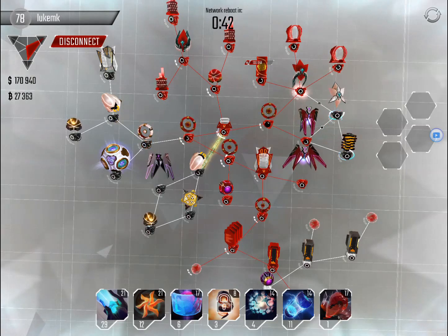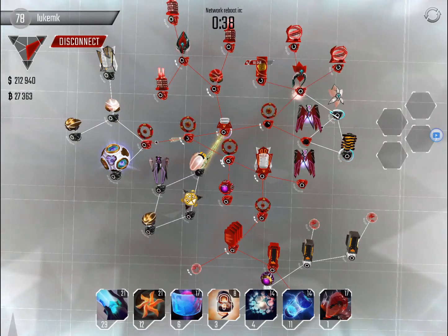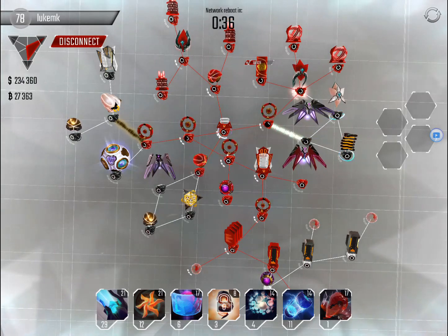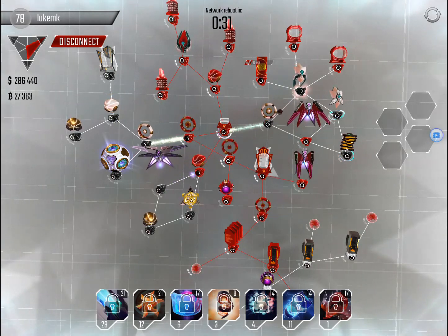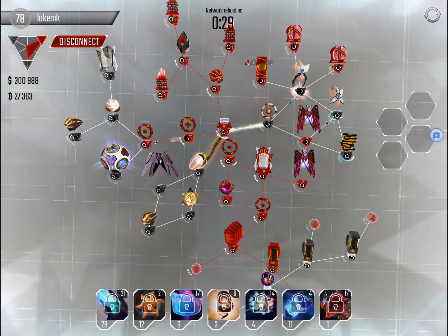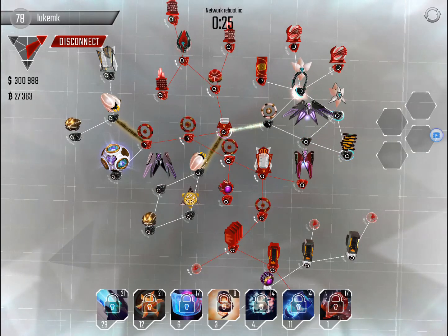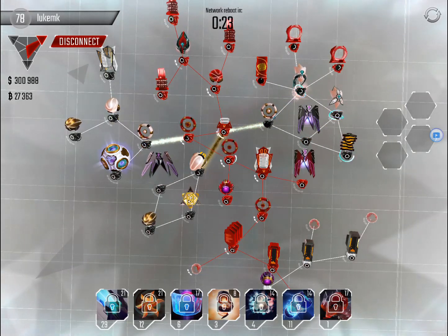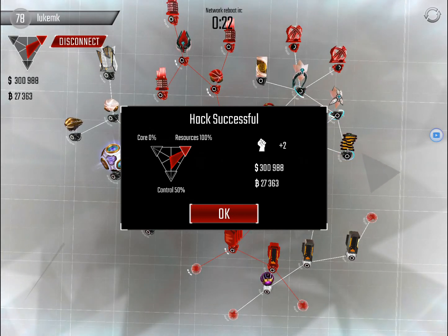I'm trying to get 340 bitcoins for level 18 rams, which will help me against the level 90 plus bases. I don't need to get its core because I'll only get plus one or plus two. Maybe I should have got its core.